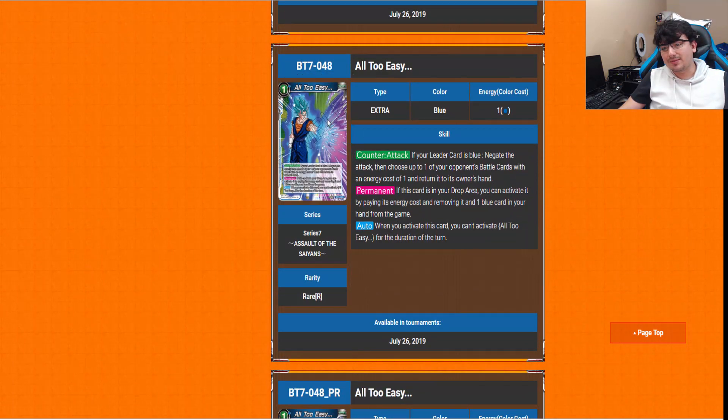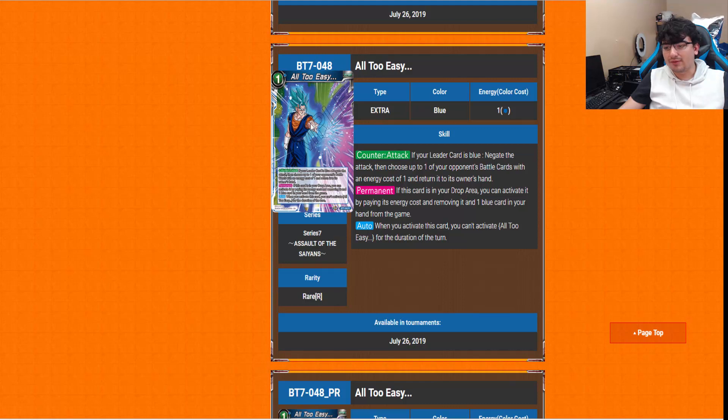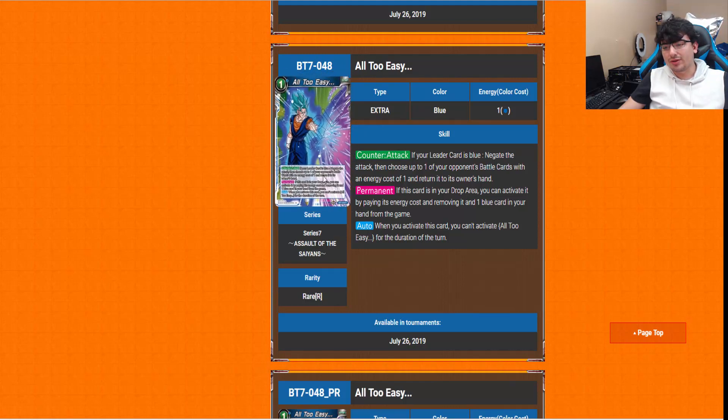All Too Easy — this is the new blue counter attack. You negate the attack, then choose up to one of your opponent's battle cards with energy cost of 1 and return it to the owner's hand. The permanent is the same as all the other 1-drop counters: if it's in your drop area, you can activate by paying the energy cost and removing this card plus one blue card in your hand from the game. You can't activate more than one of these per turn.